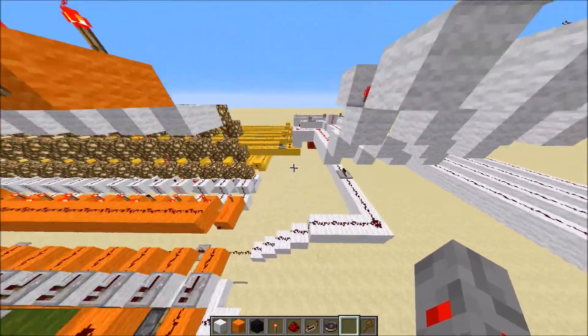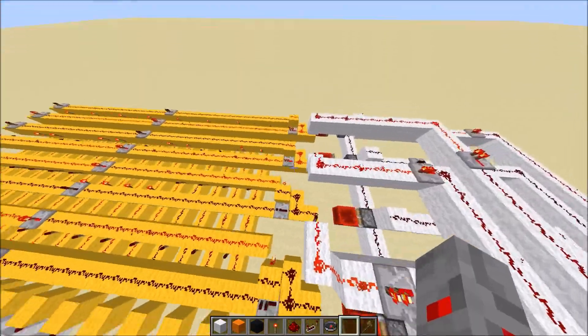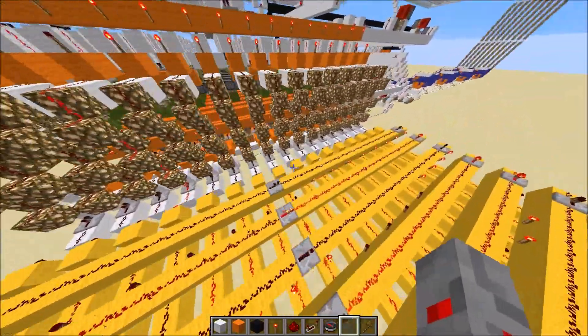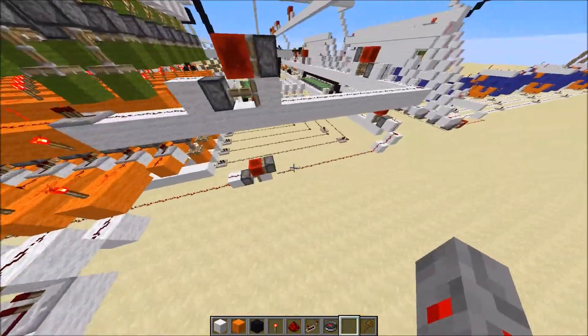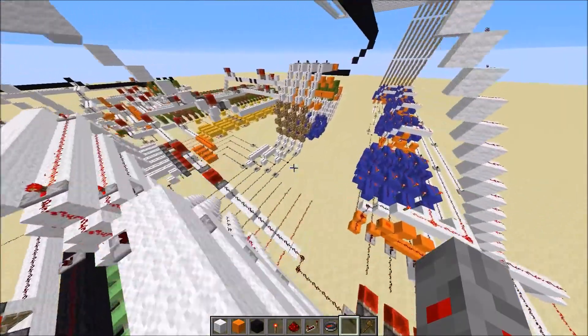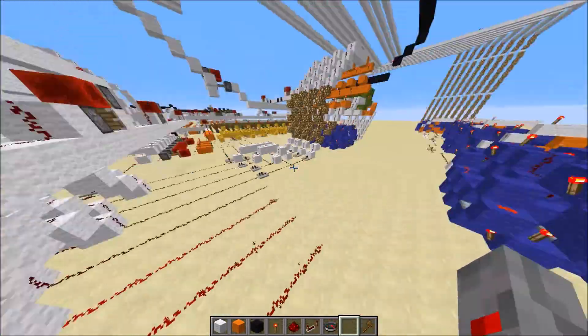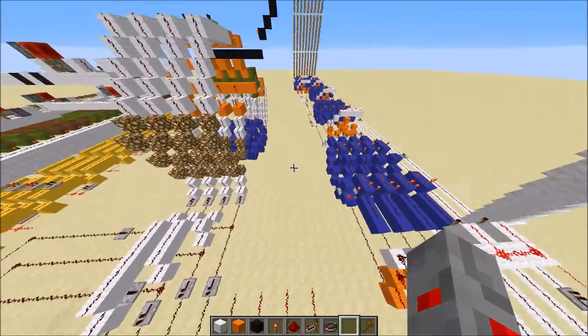Back there is the address decoder and the address register, so it can select each address. Back here we have the output register and the instruction register, and that is the program counter.